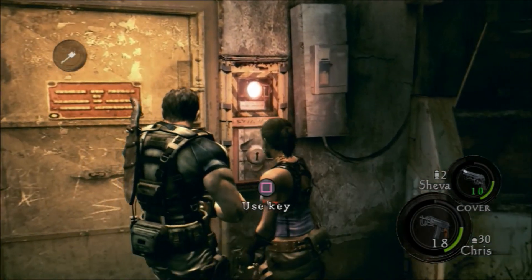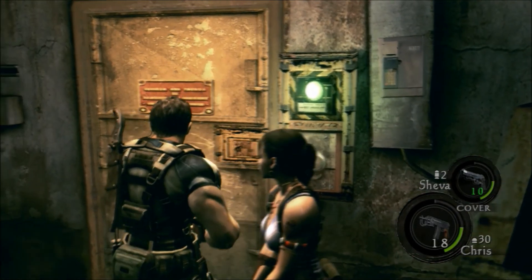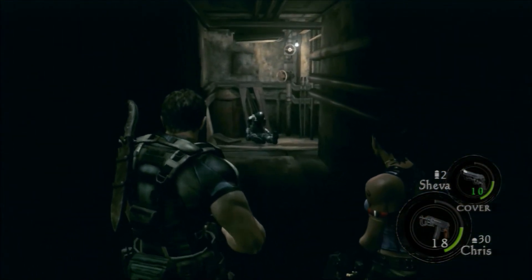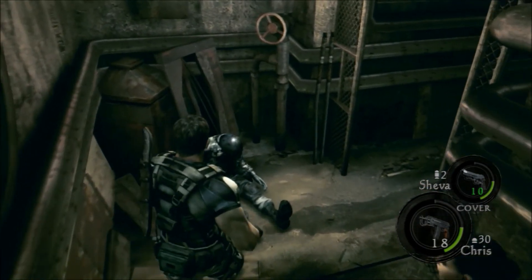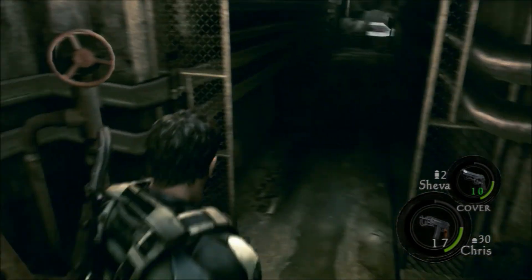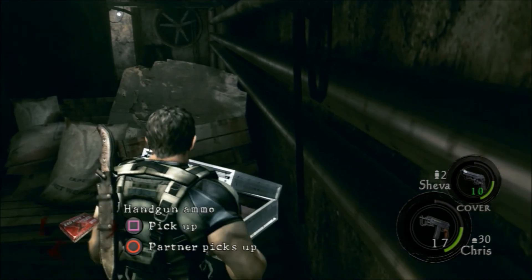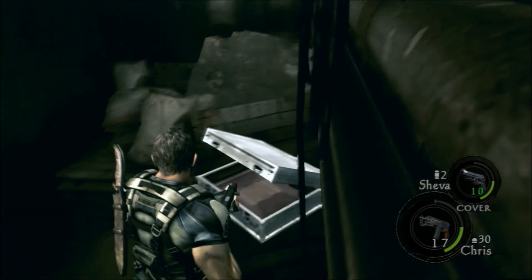We're finally able to get this door open now that we have the keys, so let's move on. There's a guy here — don't move, I'm going to shoot him in the head just to make sure. Okay, that should be good. Oh sweet, a weapon? No, it's just rounds. They're giving me ammo after I just faced off against that huge thing? That's crazy.